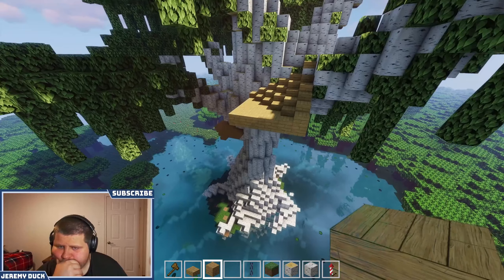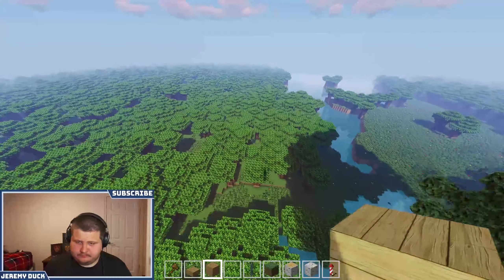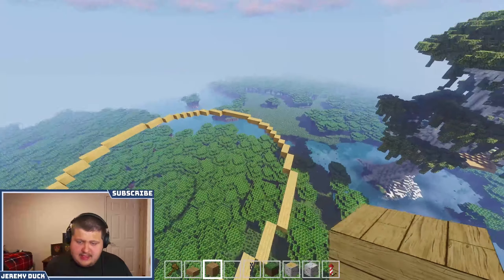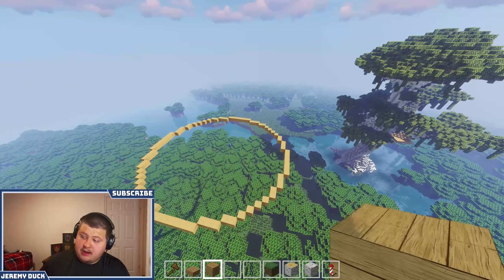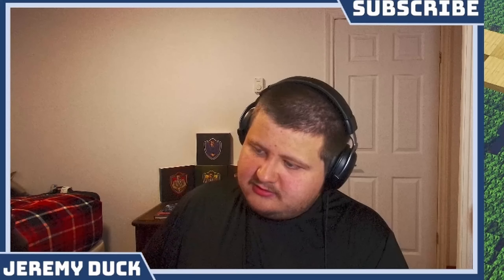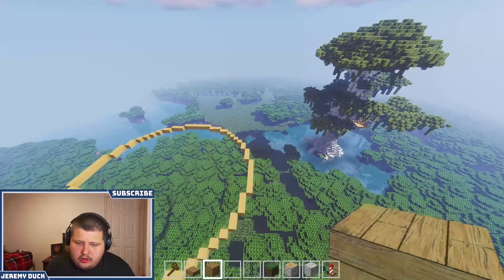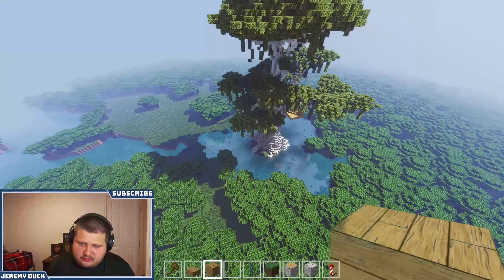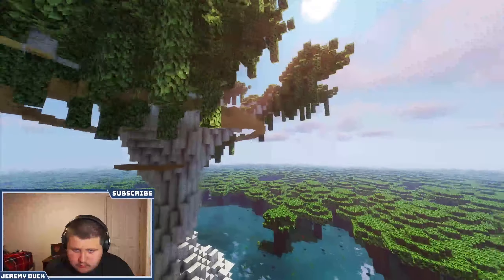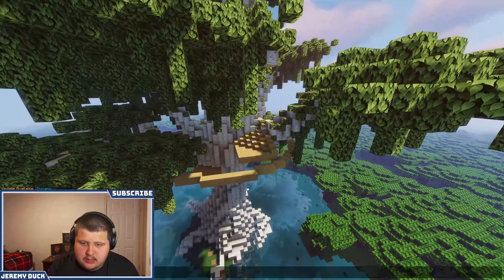I think we build this and figure out the logistics after. This is going to be the hardest thing I've ever built because I'm trying to take the diameter of this tree and make it a spiral staircase. I know how to do a spiral staircase, but I don't know how to do it on this axis. I can do it in a square, I don't know how to do it in a cylinder. It's got to be a specific height, so what if I took that cylinder and used it as a guide point?